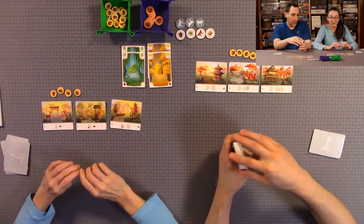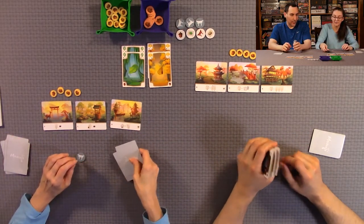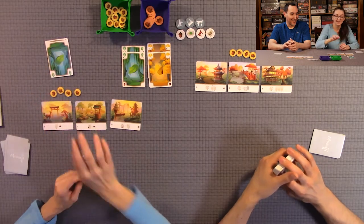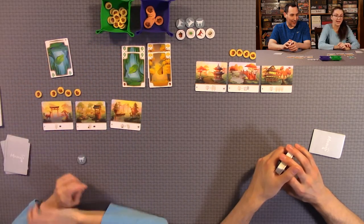The optional actions you can take are: first, discard any two cards from your hand into the discard pile to collect one acorn token.